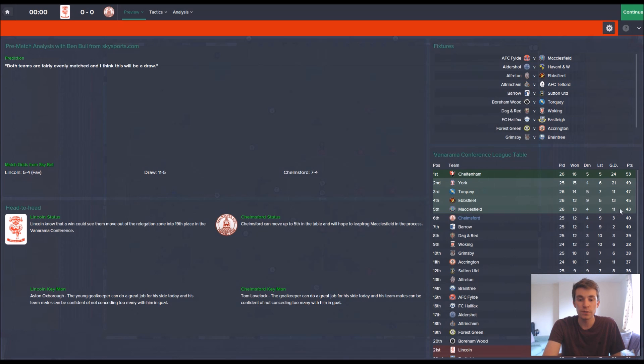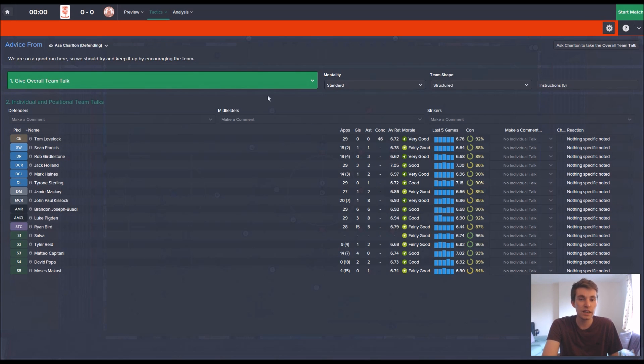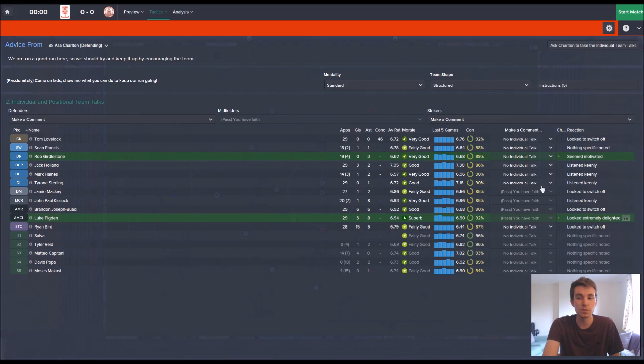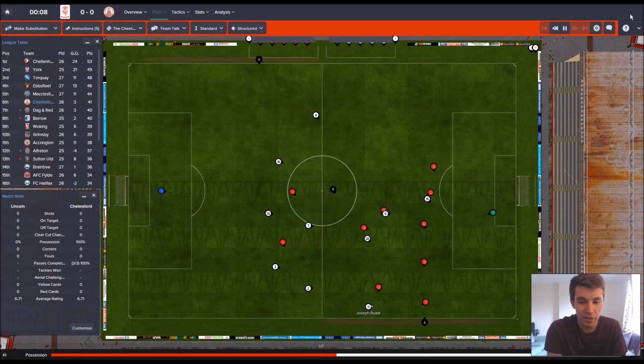We're unlikely to move up to fifth even with a win because we won't win by enough goals, but we are back in the hunt. I'm going to mark the strikers — Lincoln are playing a good formation with attacking wing backs. Let's start this match. We're in white today, come on JB!